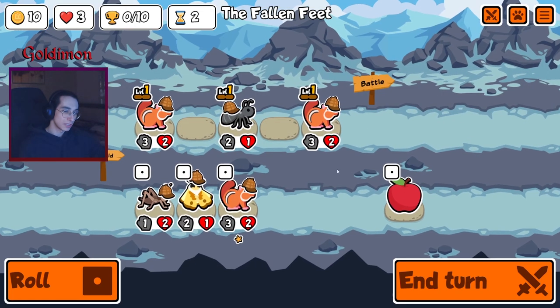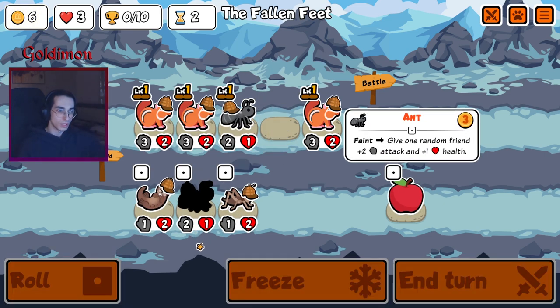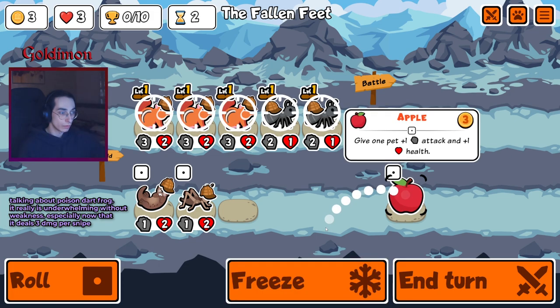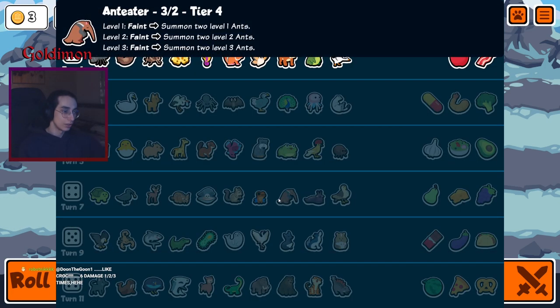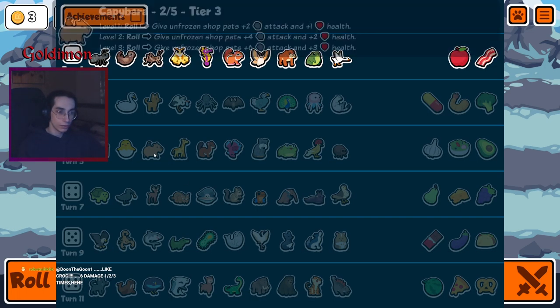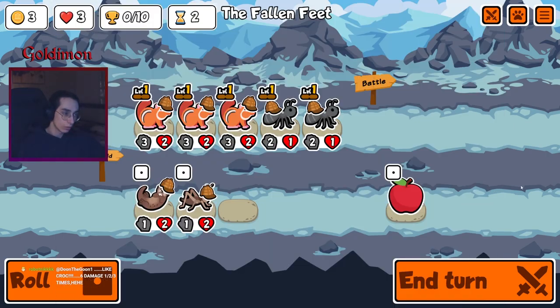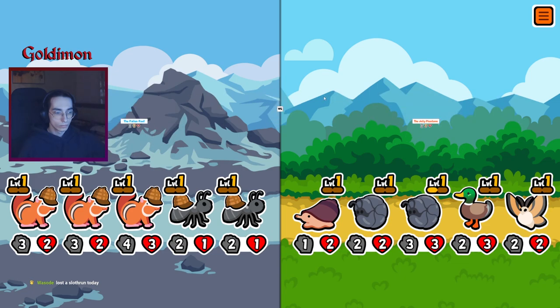It depends what it goes up against. If it goes up against the garlics and lemon stuff like that, it doesn't do much, but it can still be super powerful. You don't have stuff to protect you from the snipes. It's annoying that it doesn't even need the units to do anything. Even if you have the little flycatcher and you kill the summons — if you kill all the slugs, they still get all the snipes.